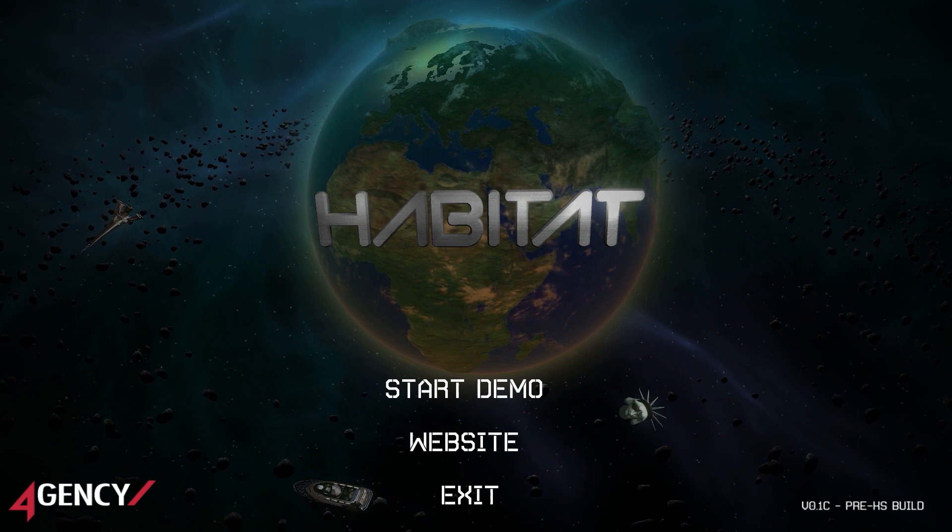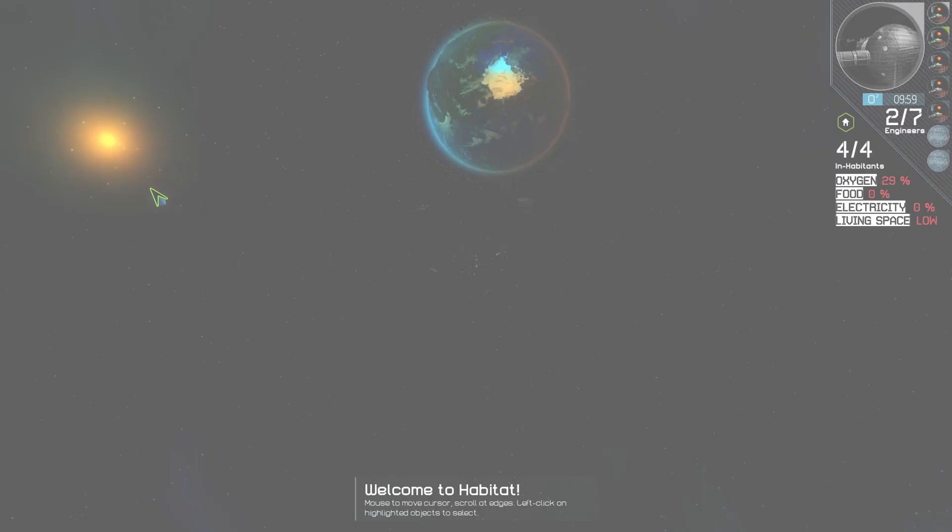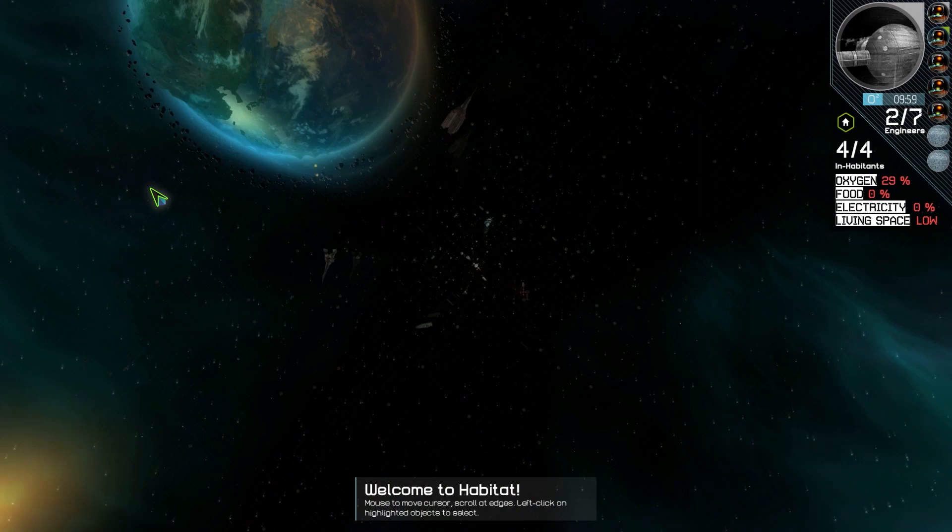We're going to be using mouse and keyboard to run this demo, but it works equally well with a controller. Alright, let's get started. Now as I said, Habitat is a game about building space stations out of space junk. In this demo, we'll start you off with a pre-made city.